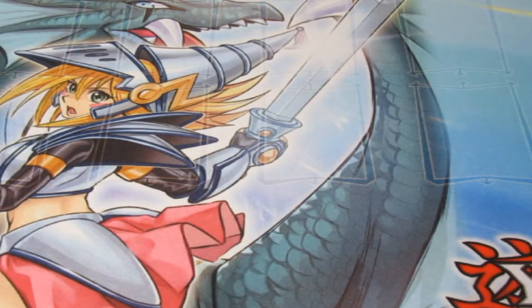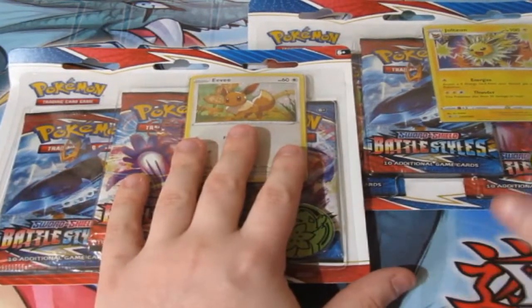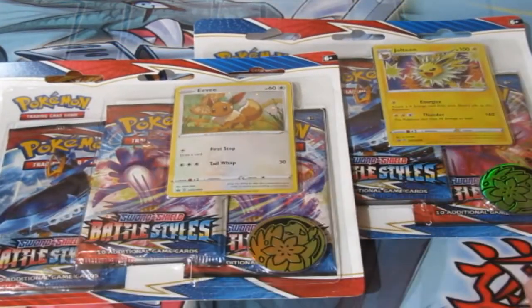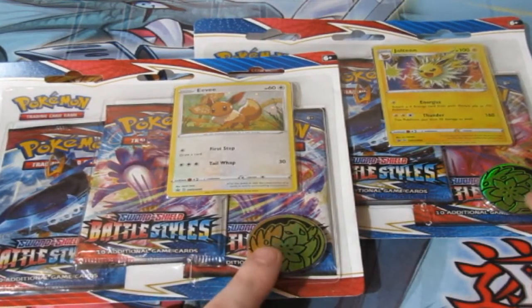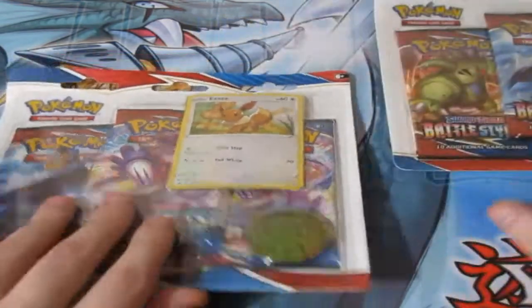Today it's time for a battle match! We open up two brand new blisters of Battle Styles — the battle set of Shinsuke Nakamura. Today we have ourselves Eevee and Jolteon, which is awesome. They both have a shaman coin — beautiful.